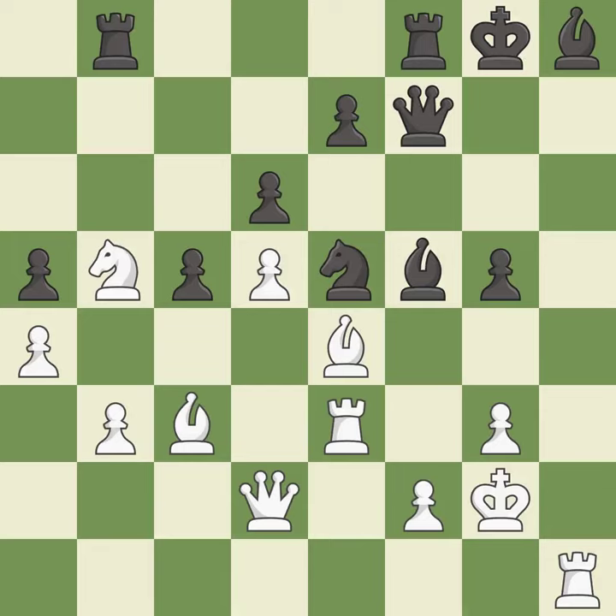This offers an equal trade of pieces. This threatens to win a rook — it is best. This maintains the balance in material with a good trade. This is the only move that works. This prevents the opponent from being able to win a rook — it is best. Recaptures — it is best.